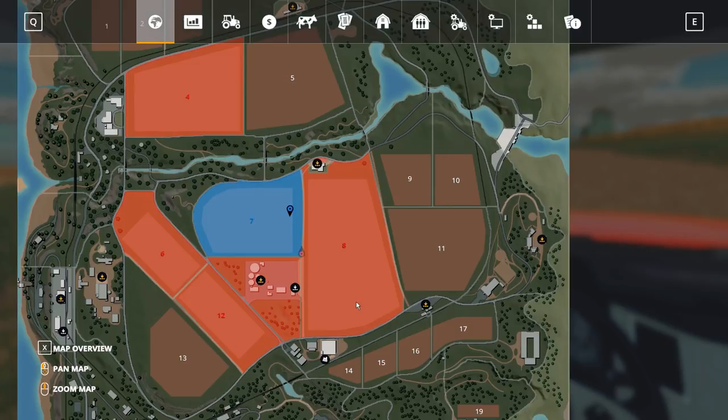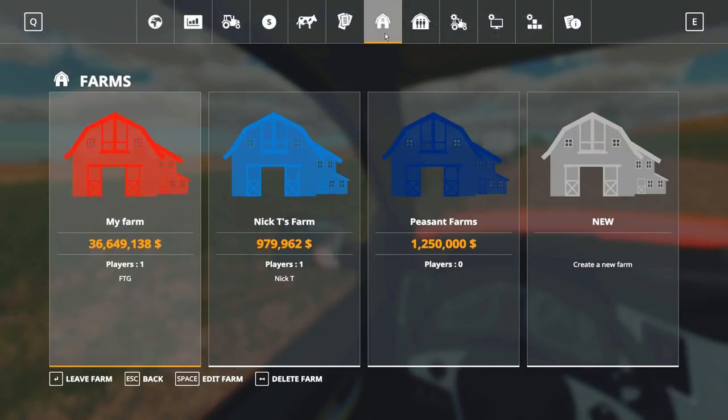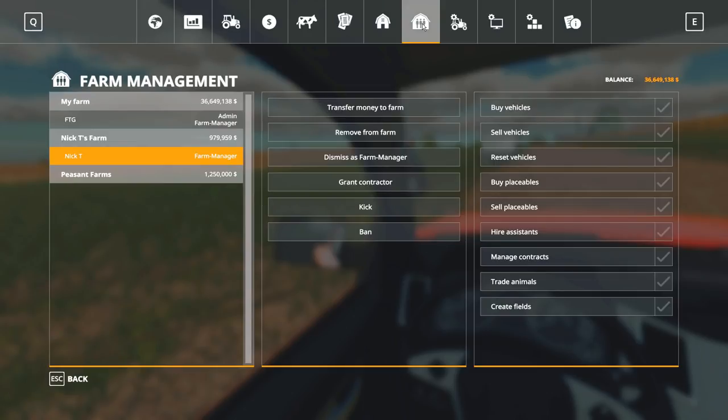To answer how all this works: in the main screen there are basically three screens — the map screen, the farm setup screen, and the workers and management screen. As the administrator of the game, you have access to do anything, because it is effectively your save game. Nick won't be able to grab the save game and run it himself — I have to be online — but Nick can still participate and have his own subsection of a farm to work within my map.